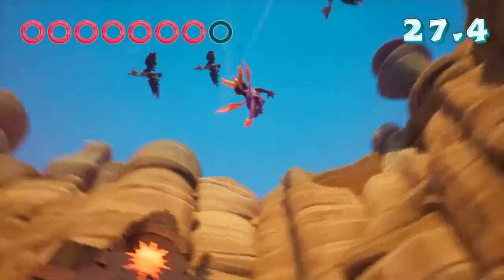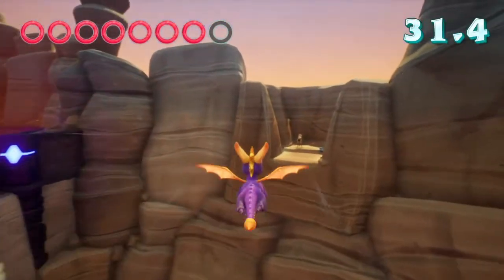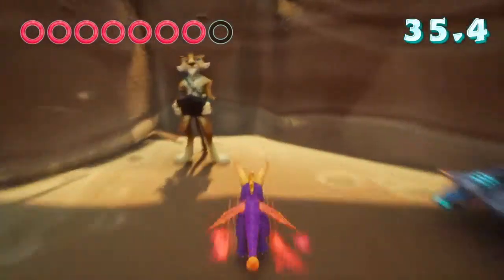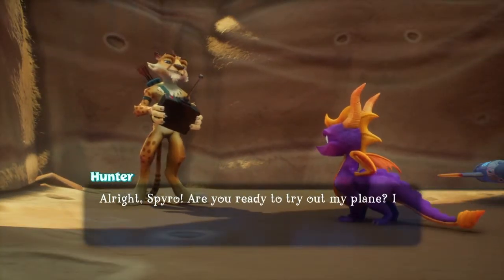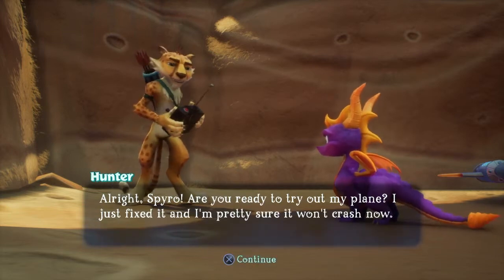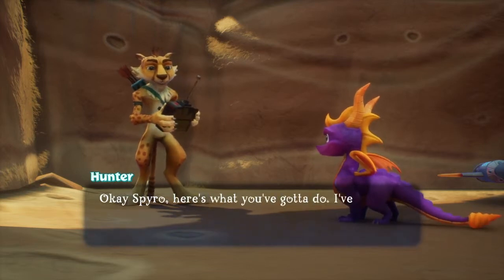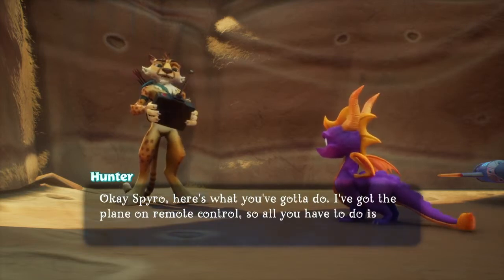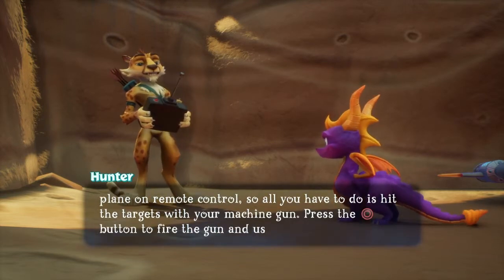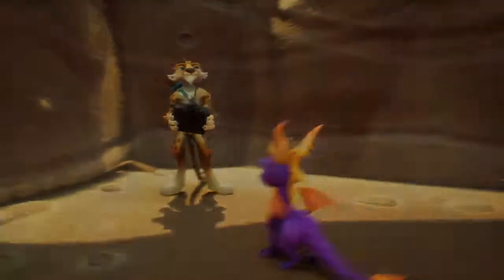Right up above are the vultures, but if you look over there, there's Hunter and a plane. Hunter says: 'Alright Spyro, are you ready to try out my plane? I just fixed it and I'm pretty sure it won't crash now.' Spyro replies: 'You're pretty sure?' Hunter continues: 'Okay Spyro, here's what you gotta do. I've got the plane on remote control, so all you have to do is hit the targets with your machine gun. Press the attack button to fire the gun and use your left stick.' Sounds good, let's go.